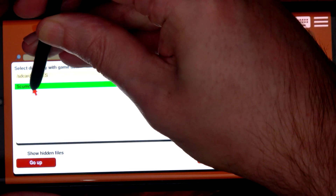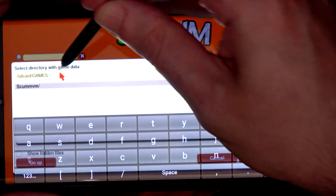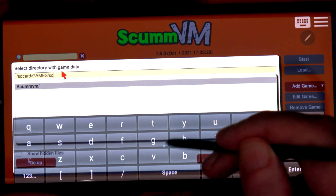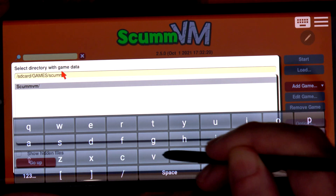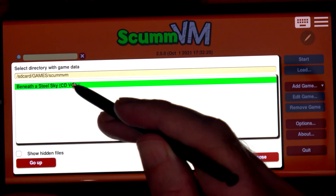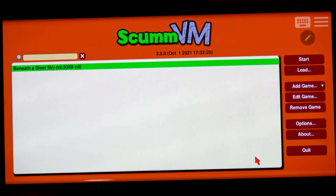We've got ScummVM — can we click into it? No, so again we have to type in the whole name. And there we go, we've got our first game here. We click that one, then click 'Choose Game', then click 'OK', and then we can click 'Start'.